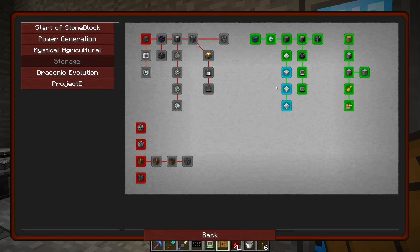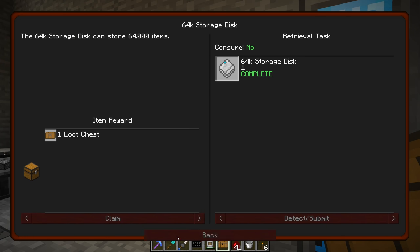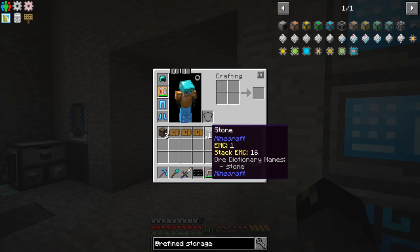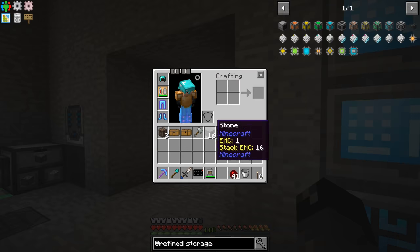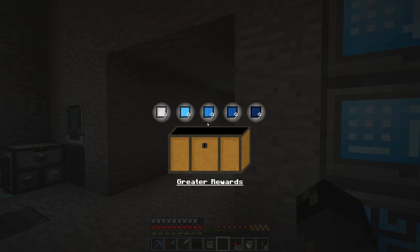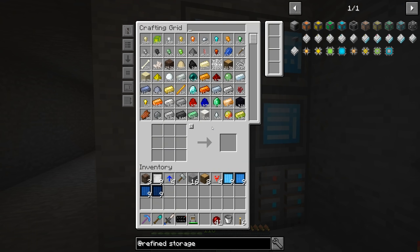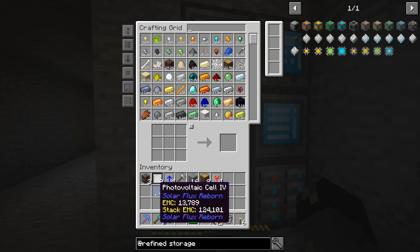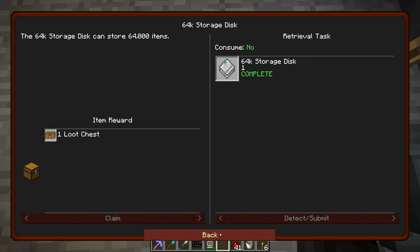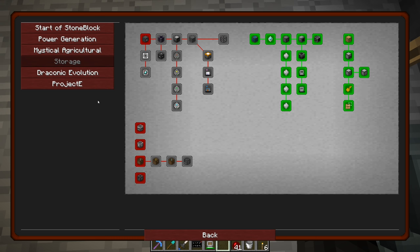Let's claim all the rewards. We get stone and wood - nice, just what I wanted. An Invar hammer, overclocker upgrade and transformer upgrade, and photovoltaic cells - those aren't bad. They'll help us if we make more solar panels. All of that stuff is done, very easy. I like it.